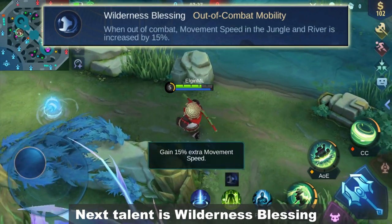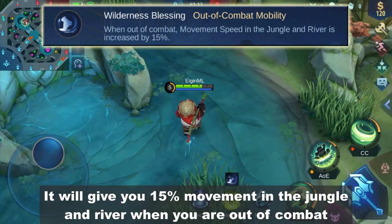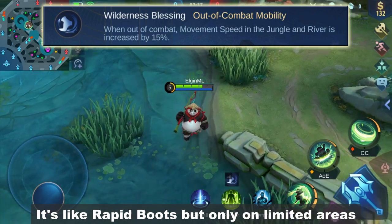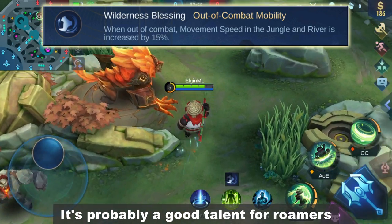Next talent is Wilderness Blessing. It will give you 15% movement speed in the jungle and river when you are out of combat. It's like Rapid Boots but only on a limited area. It also works in the enemy's jungle section, so it's probably a good talent for roamers.